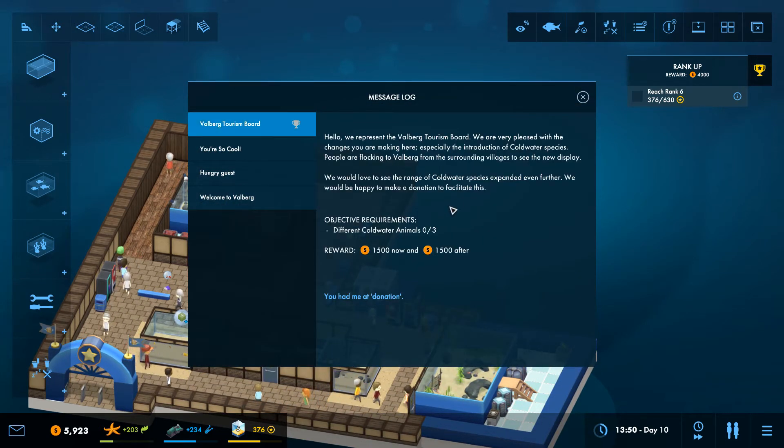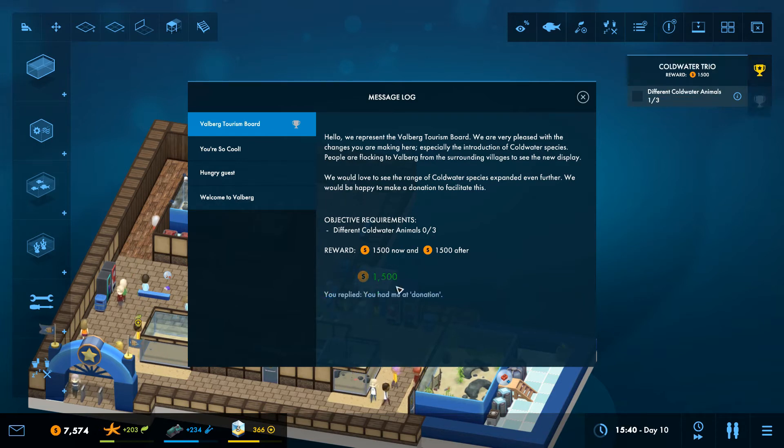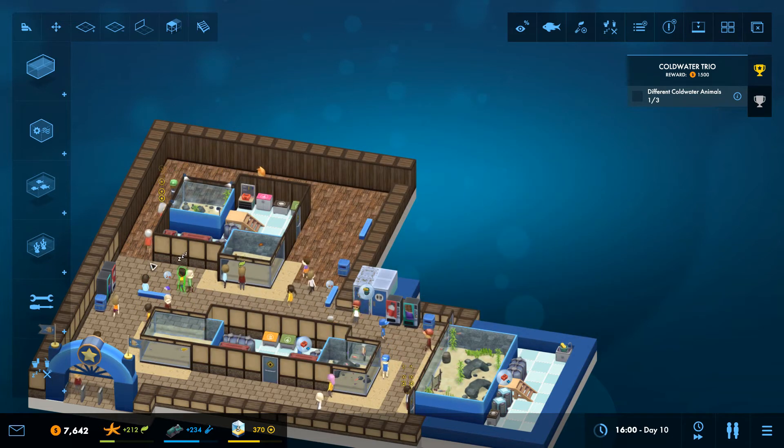Hello, we represent the Valberg tourism board. We are very pleased with the changes you are making here, especially the introduction of cold water species. People are flocking to Valberg from the surrounding villages to see the new displays. We would love to see a range of cold water species expanded even further - I need to have three different cold water animals. He gives me money now - awesome!